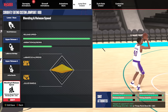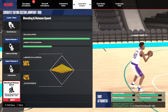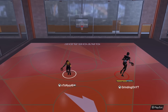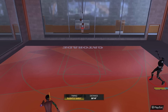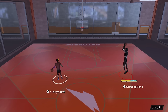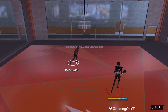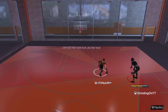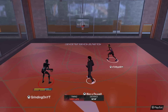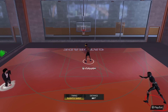The next jump shot for centers should not be a shocker: base David Robinson, release 1 LaMarcus Aldridge, release 2 Julius Randle. 100% release speed, blending 58% LaMarcus Aldridge, 42% Julius Randle. Another extremely smooth jumper, but you have to hold it a little bit longer. Most of the shots I miss are slightly early because I'm used to my quicker jumper. But once you get this jump shot down it's going to be super easy — 2K players can adjust.